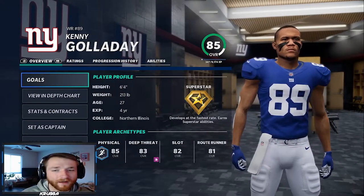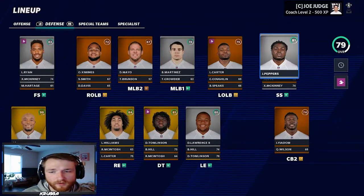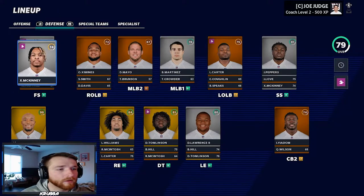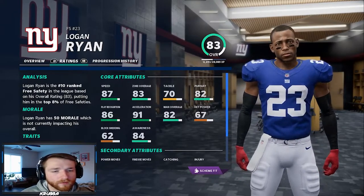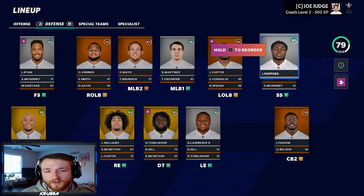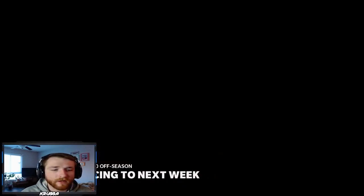Galladay is wearing 89, looking really nice. And then Kyle Rudolph wearing 83, looking really good. We've got to continue to build this team through the draft with the front seven and a little bit on that secondary also. Logan Ryan is at free safety. I might change Logan Ryan back to corner depending on his stats — 87 speed, 83 zone, 82 man. So we might move him back to corner and let Xavier McKinney start. We may even move Jabril Peppers to linebacker. We're already at the draft. We did free agency, signed Galladay, got Kyle Rudolph.